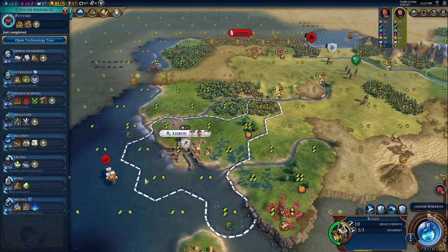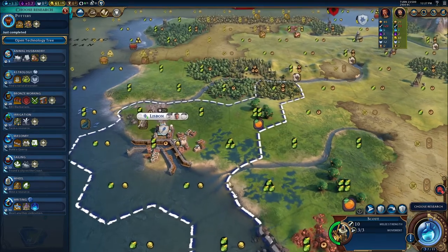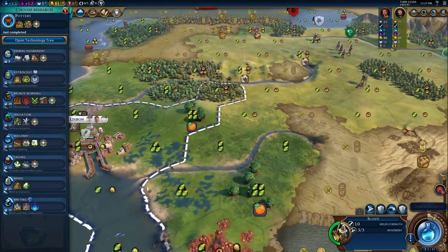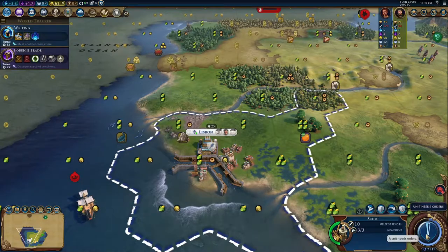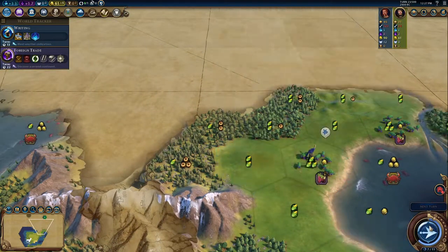Do we want an early campus? We might want to rush Etemenanki. That is very, very tempting. I think we'll go for Writing actually, and maybe try to get Etemenanki. Hopefully the AI doesn't build anything or get any funny ideas.